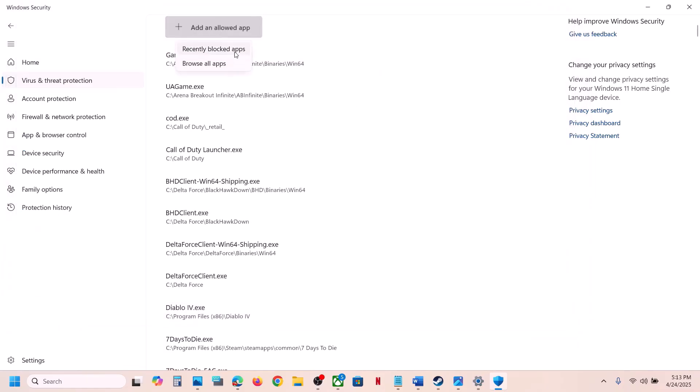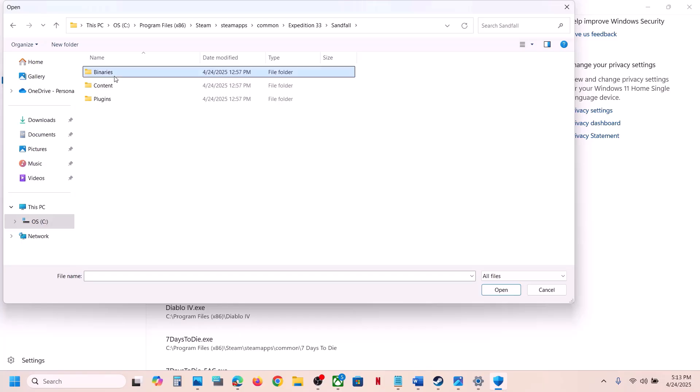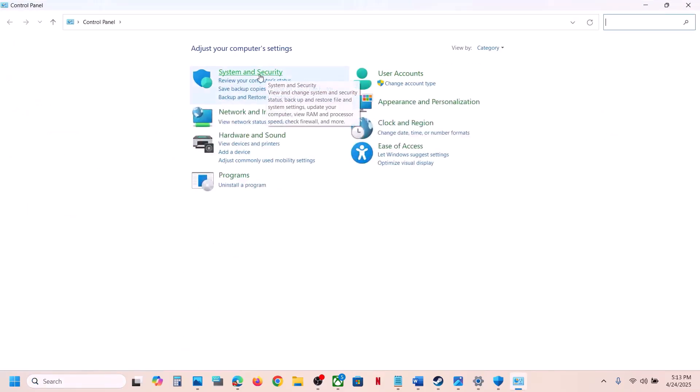Again click on Add Allowed App, browse apps, and open the Sandfall Binaries Win64 folder, select the exe file, and click Open. Then type Control Panel in the Windows search box and open it.